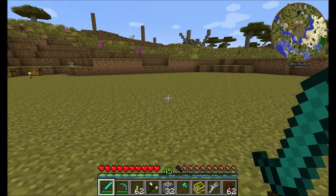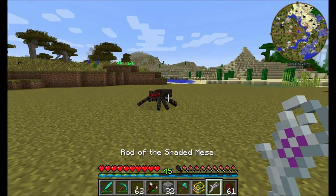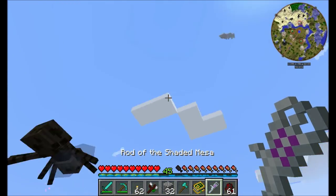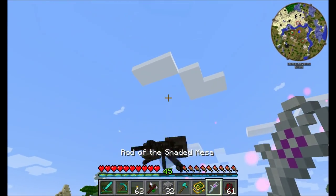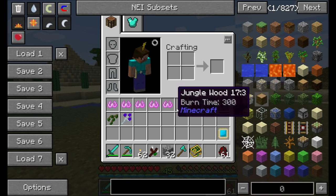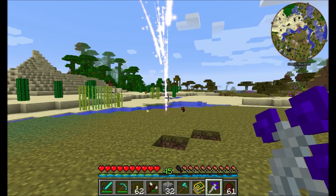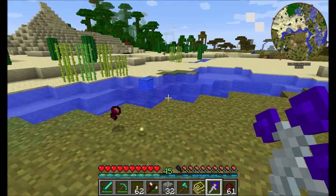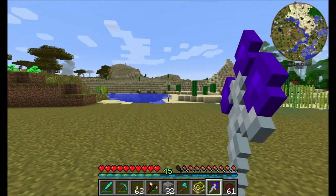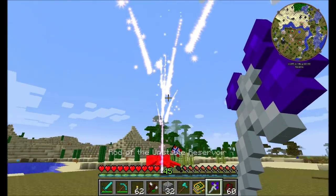The Rod of the Shaded Mesa — if you hold right-click while facing an entity, you can pick them up and throw them around. Left-click will toss them away. The Rod of the Unstable Reservoir: simply hold right-click and anything nearby will get pelted with large amounts of damage. Both of these use mana tablets for their power source, so make sure to have them handy.